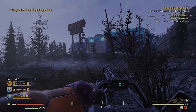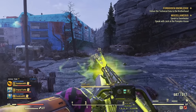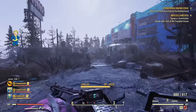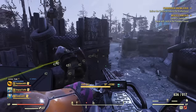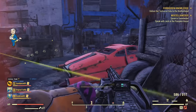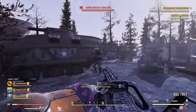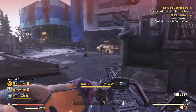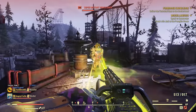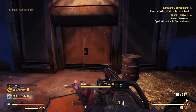Now the fun part — shooting super mutants and talking about legendary effects. This weapon is incredibly efficient, incredibly accurate, and can dish out insane DPS. I'm using anti-armor with 25% faster fire rate here. All the rules that apply to other weapons apply here: you want either anti-armor, bloodied, or aristocrats as your prefix. For the second star, the best option is faster fire rate, though damage while aiming is also good and will save you ammo.